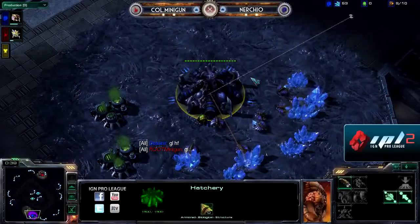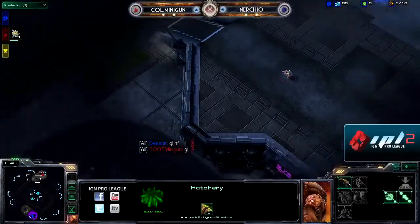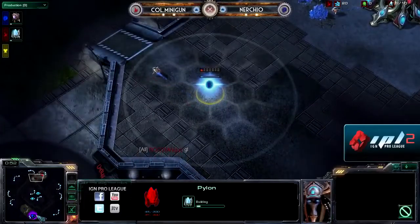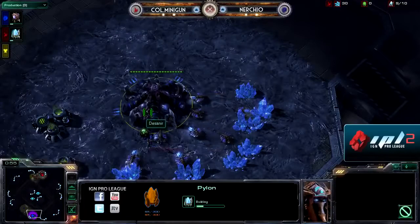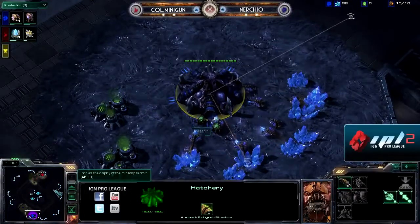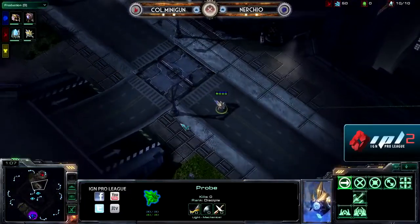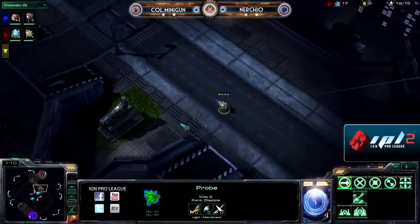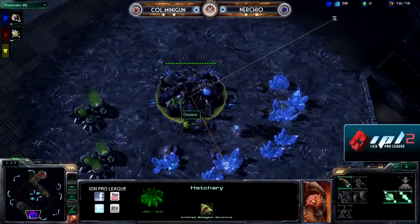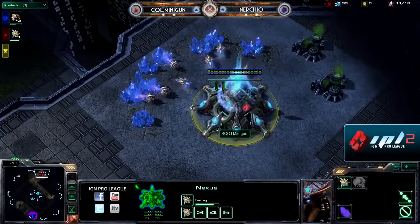Very impressive showing against Idra — I actually thought he might take that series. Idra was able to come back and secure his spot in the Winners Bracket. So Minigun knocked down, going to have to play against Nurcio, who is an amazing European Zerg player. We're going to have ZvP action on Metalopolis. With these cross-spawn positions, I think it's going to yield itself a little bit in Nurcio's favor.